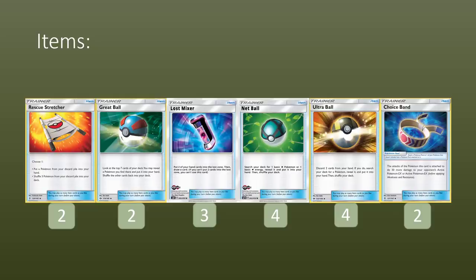Then I'm going to play two copies of Great Ball. I prefer this over Timer Ball personally — I know that's what a lot of the Japanese lists were playing, but I think this is a better early game option for getting more Pokemon down. It actually gives us a higher chance of hitting Elm on turn 1 as well, because we can access Leles or even things like a Kangaskhan for extra draws.